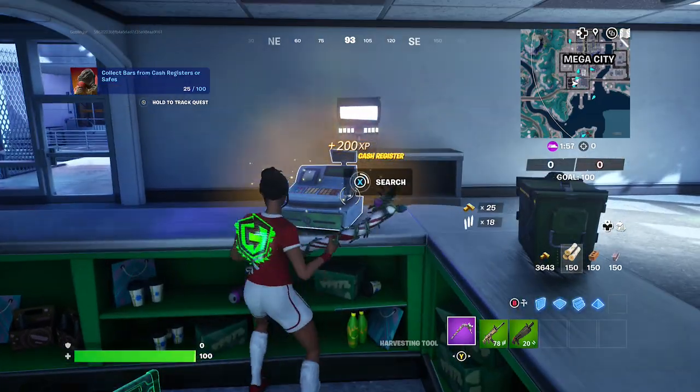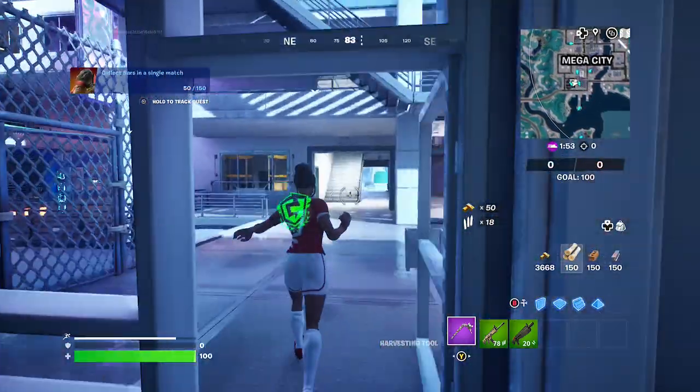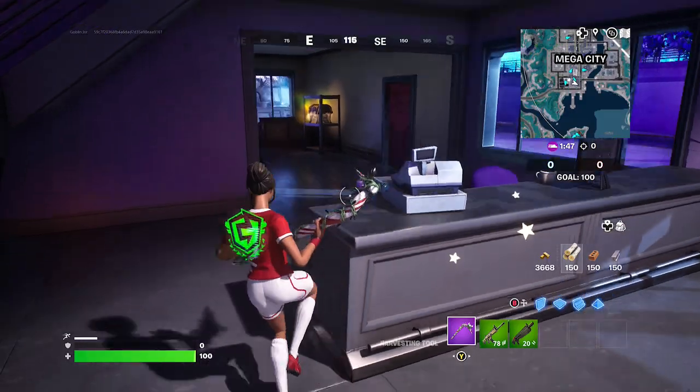Each cash register usually has 25 bars. I'm going to exit and go to this next building here and recycle this. That's 75 bars.